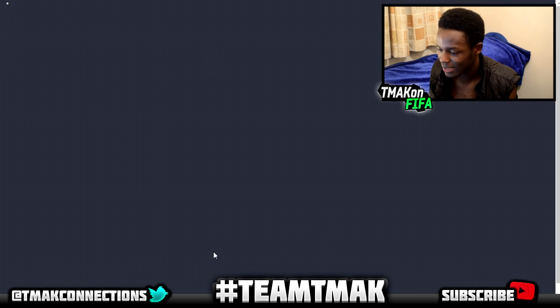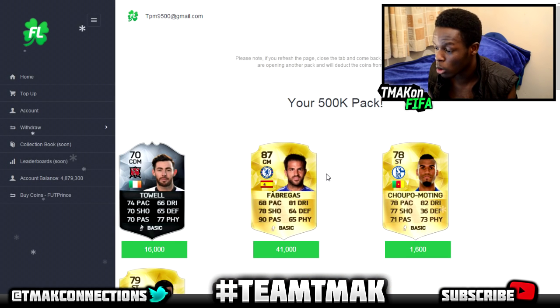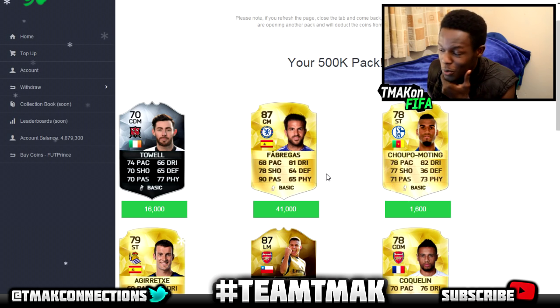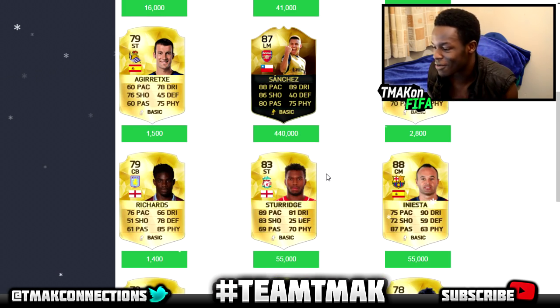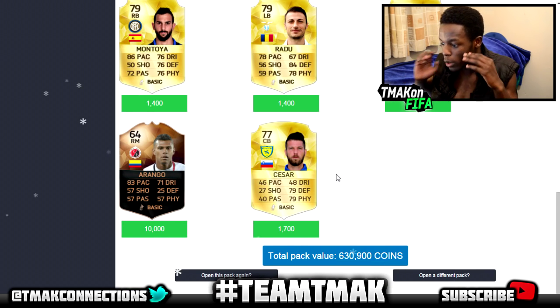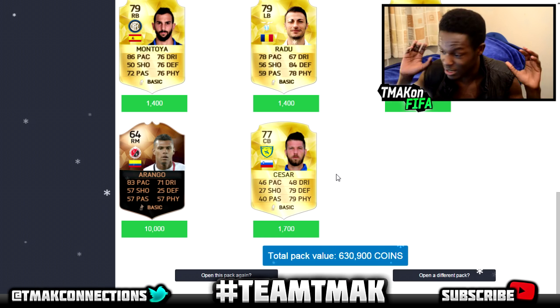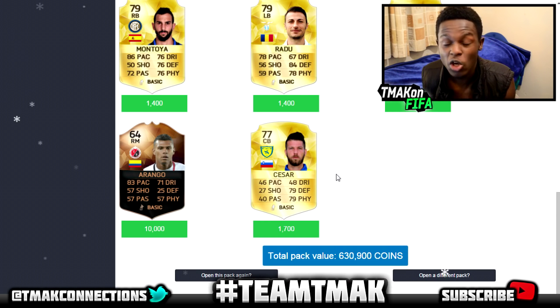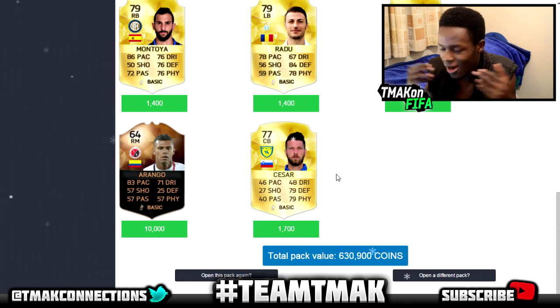The 500k pack — can it surprise us with anyone good? We get a silver inform, Coutinho. Scrolling down: inform Sanchez, Iniesta. And we make a profit — it's 630k for this pack, it costs 500k, so we make a profit of 130k coins. That's insane. You can't say you're going to go on these sites and get scammed because look at that — I'm making profit for days.